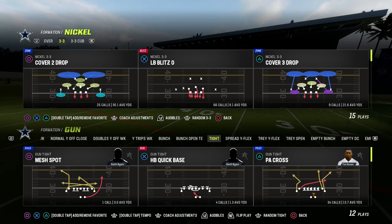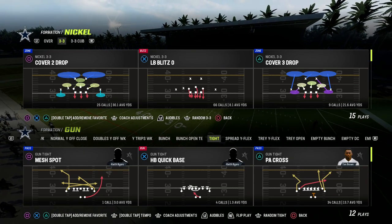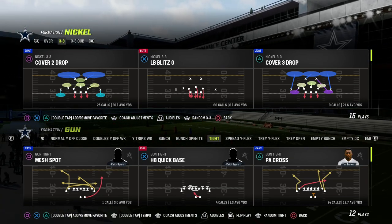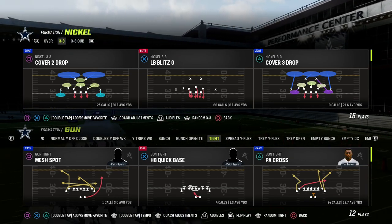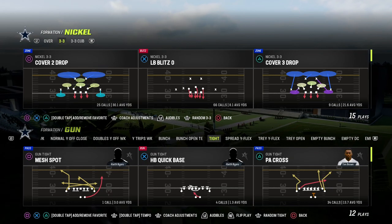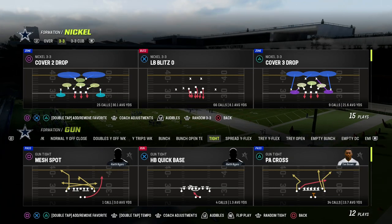You can actually run almost any defense and make it effective. There are a couple key things that you need. We're in the 46 playbook, and we're going to be taking a look at the nickel 3-3 Cub as to why I think this is one of the better defenses — actually the best defense right now.